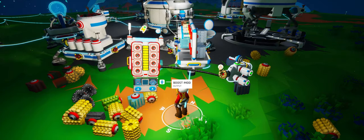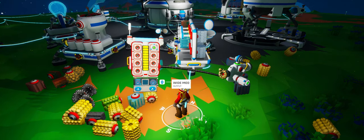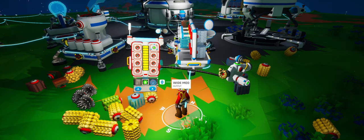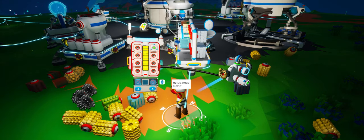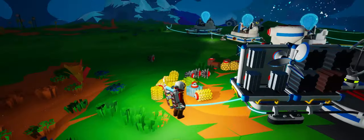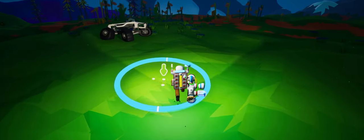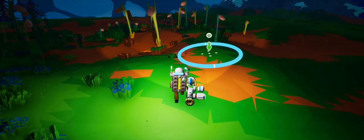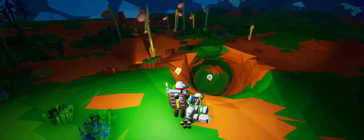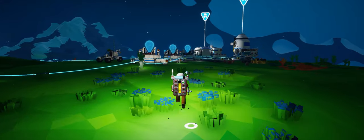There we go, let's print that — it's going to go right there and boost us. We also need our wide mod, which also takes zinc. Nice! That's so much wider — and so much faster too. Everything is good, we're gucci there.